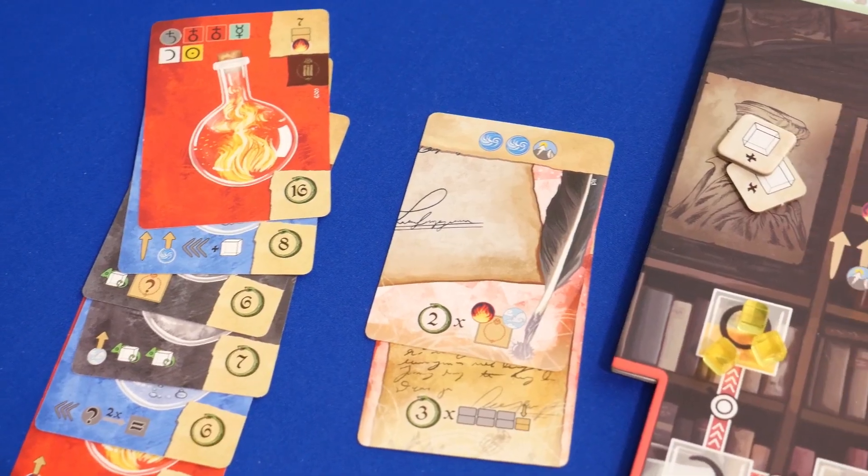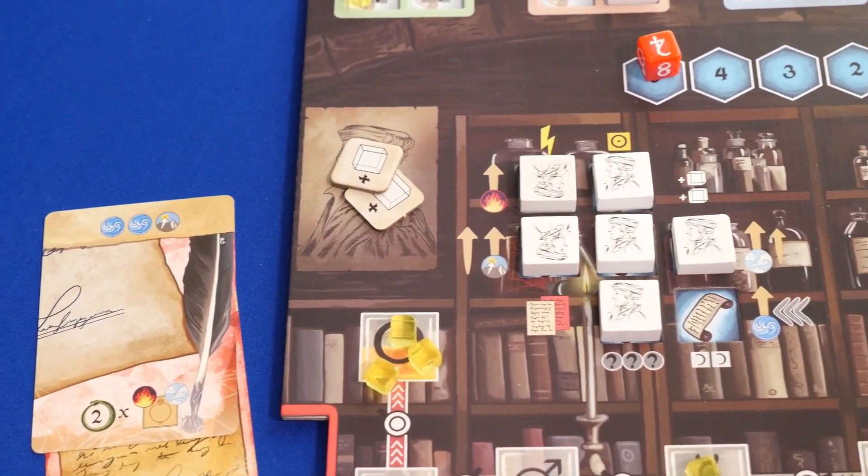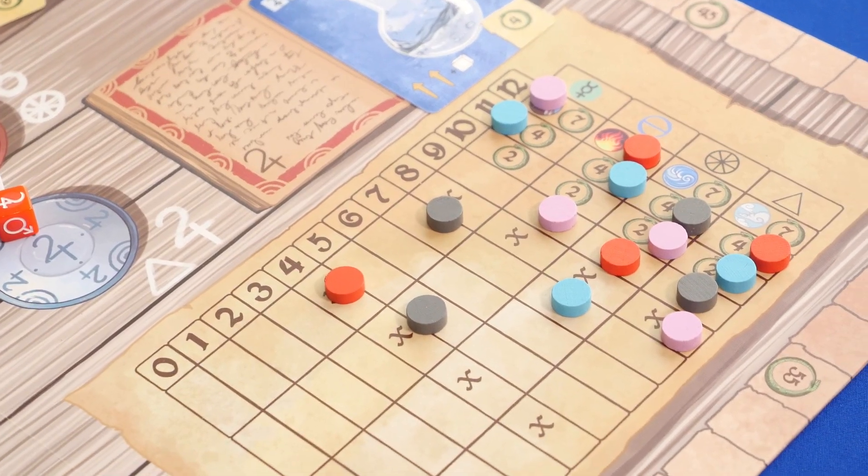After three rounds the game is over and you'll count up points. Points come from completed experiments, completed publications, completed formulas, gold, and ethereal dice tokens — which are a point each — and then points based on where you are on the mastery tracks.